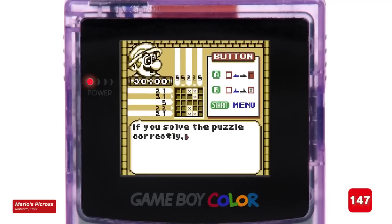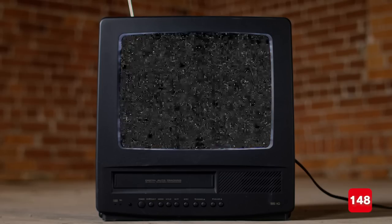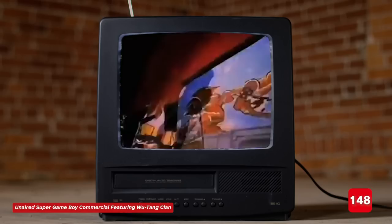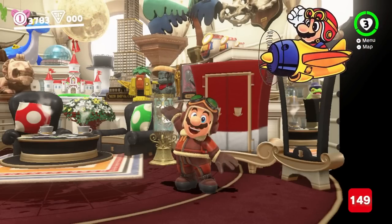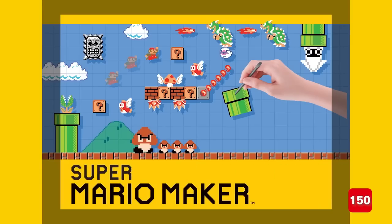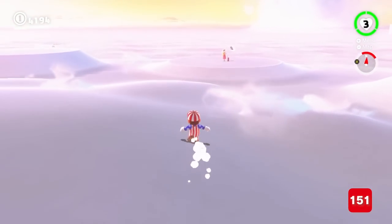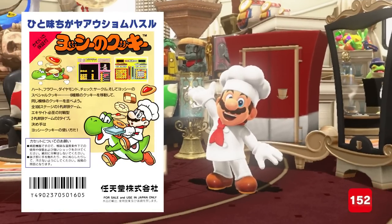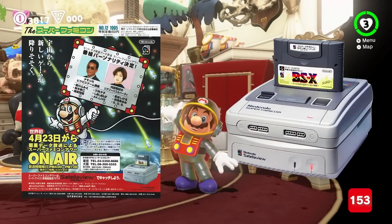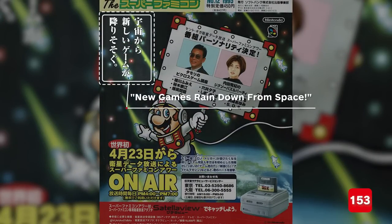The explorer outfit is originally from Mario's Picross. The scientist getup is from a Super Game Boy commercial. Mario as an aviator is most likely inspired by the flying sequences in Super Mario Land. No prizes for guessing where the builder outfit is from. The Golf Gear first appeared in 1987's Family Computer Golf US Course — one small but neat detail being that Mario's boots are spiked. Chef Mario's shtick is from the NES version of Yoshi's Cookie. The Satellaview outfit originated in ads for the device released in Japan in 1995, with the tagline translating to: New games rain down from space.